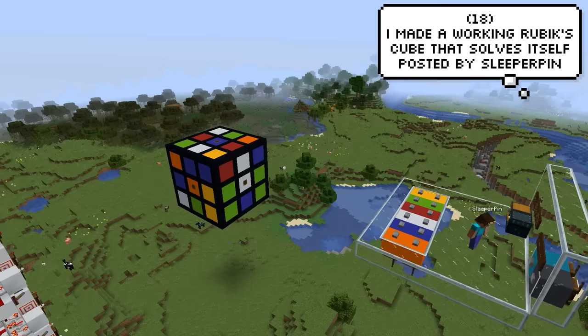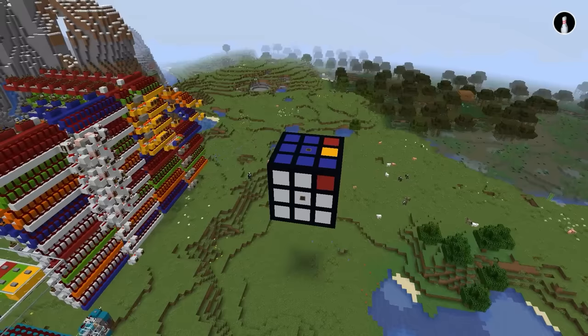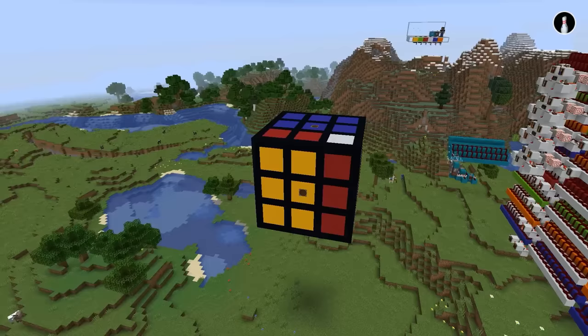SteeperPin has made this working Rubik's Cube that actually solves itself. And I think with that, we've peaked as a humanity. He clarifies in his post that it does actually attempt to solve the Rubik's Cube, and it typically takes around 150 moves. The whole thing took around 50-60 hours to build, so it was a pretty long project. He was also nice enough to provide a download link in the description — you'll obviously need the Create Mod for it to work.